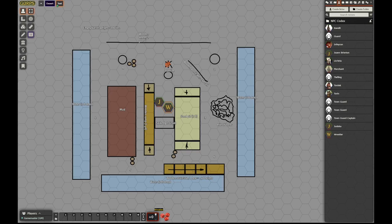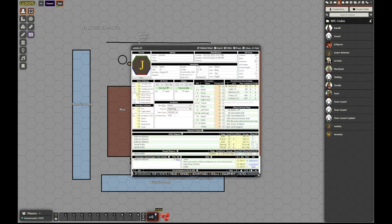Welcome to another GURPS combat example. This time I would like to showcase Fantastic Dungeon Grappling. I have it open in another window — it's only 4 or 5 pages long, so there won't be too many rule lookups, even though I am not very experienced with this system. So we have two combatants.